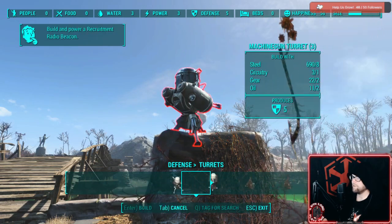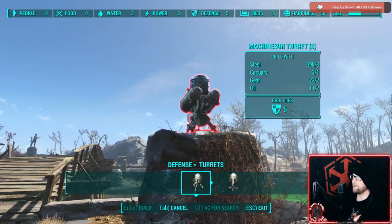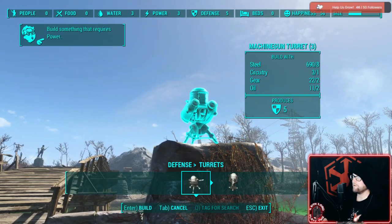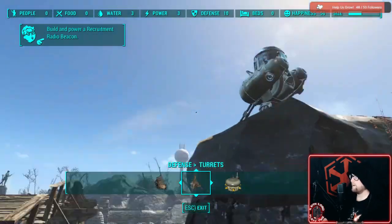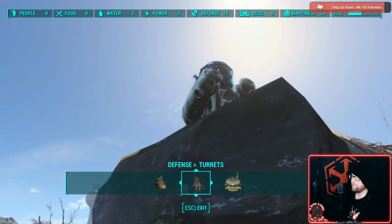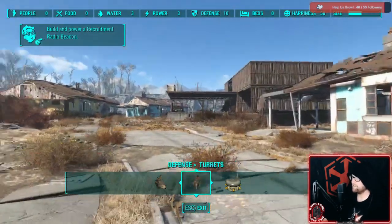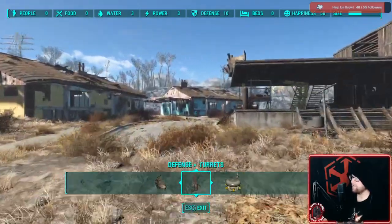The higher your Gun Nut level gets, the better the turret becomes — it starts shooting incendiary bullets and so forth. You can see it says Mark One on there, and the higher you are in abilities, it'll increase its rank. Now I've got two Mark Two and two Mark One turrets at the entranceway, and that'll be fine for now.